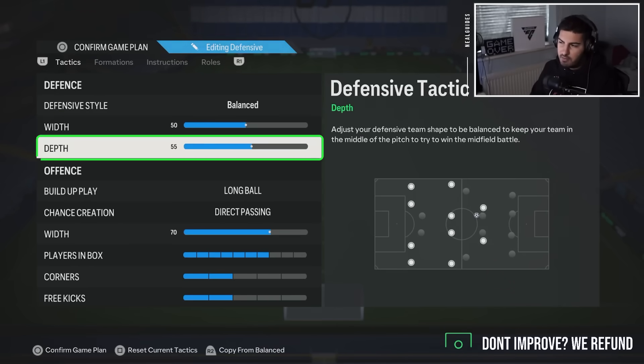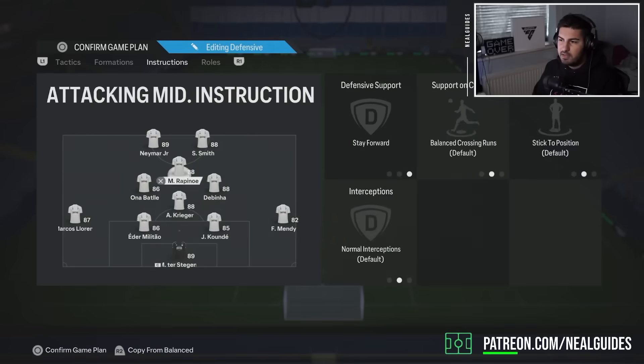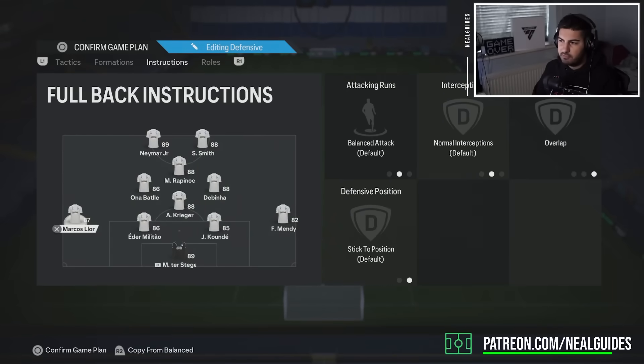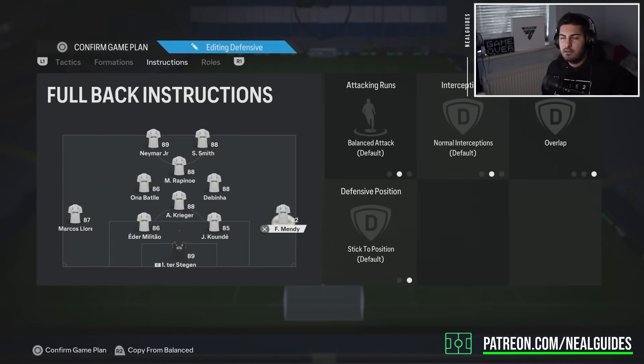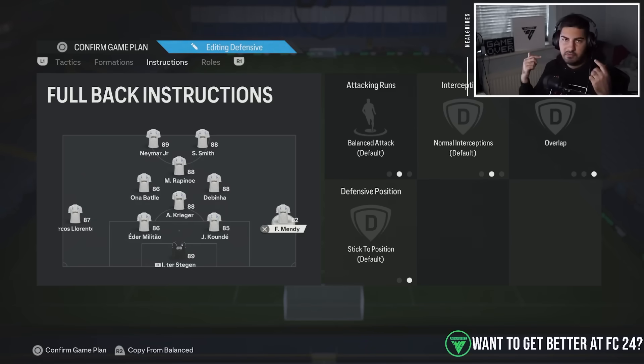We didn't need as much low depth because it's quite a narrow formation naturally. The 35 depth on the 5-2-1-2 was mainly because of the four backs and their positioning — the depth here is just fine and you can decrease it a bit more, or probably even go more aggressive than the 5-2-1-2. The main issue is when the left backs and right backs go forward they kind of do nothing — unless you're going for a cutback or 1-2, or crossing, they won't provide as much assistance as in a 5-2-1-2.